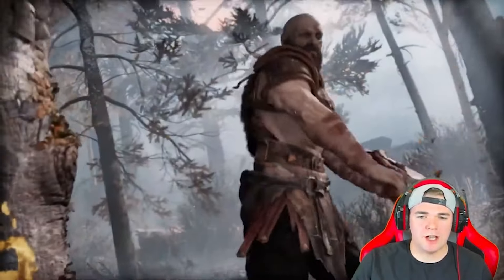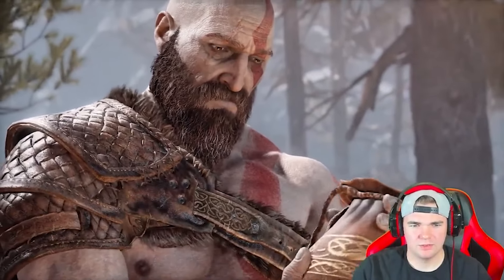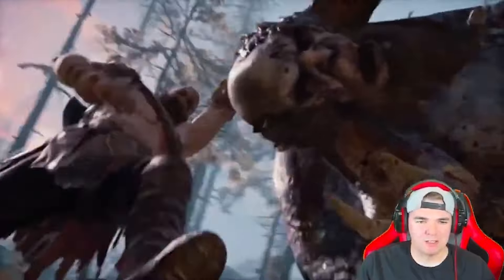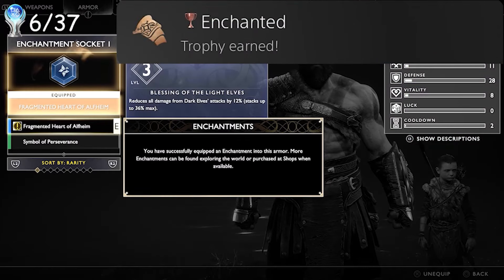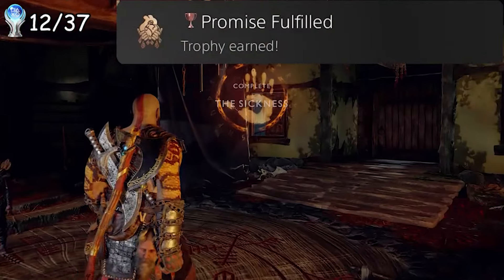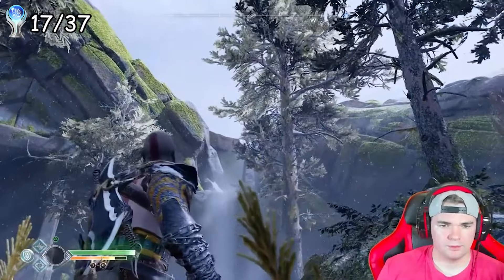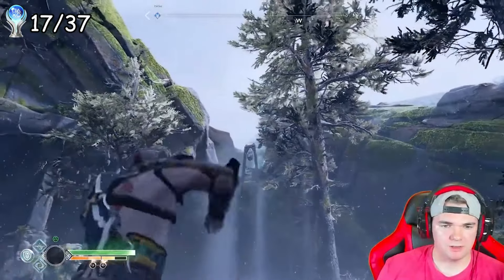God of War starts out with Lumberjack Kratos chopping down a tree for his wife's funeral pyre before going on a family vacation with his son and a bag full of his wife's ashes. During the Kratos family vacation, I earned the first 17 trophies for beating the game, buying some upgrades, and learning a few extra languages. Now that the vacation is over, the real fun begins — starting by maxing our Spartan Rage and finding all the minotaur horns hidden in legendary chests of mythical wonder.